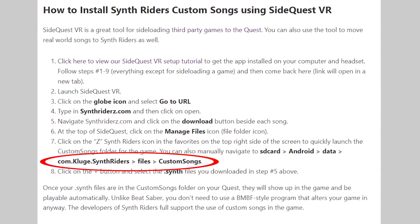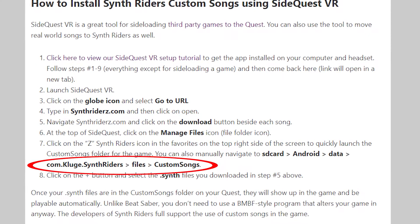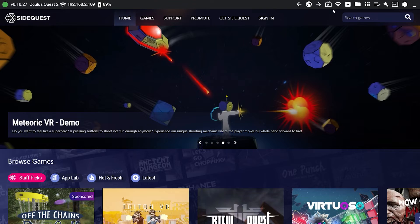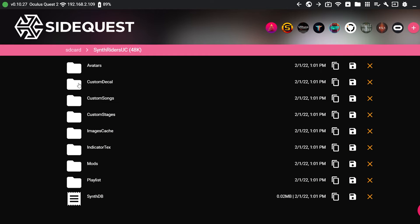Before, those folders were located inside the game folder, so if you uninstalled the game for any reason, you would lose those custom files. Now the game will create custom content folders outside of the game installation folder. Not only is it easier to find and manage your custom content, but you will also not lose it if you uninstall or reinstall the game. Well done, Synth Riders!